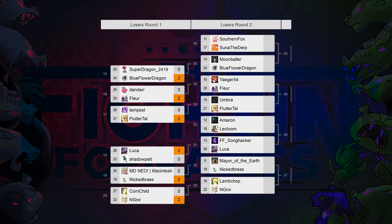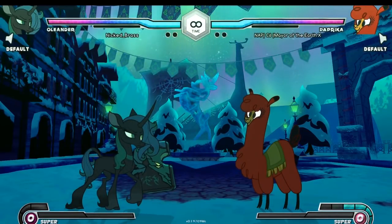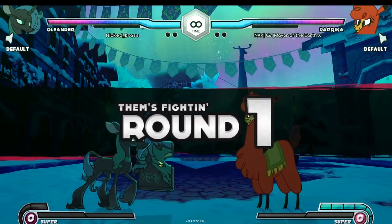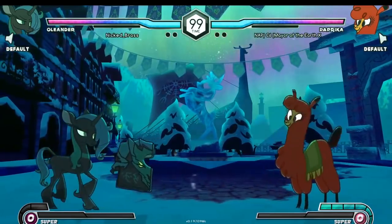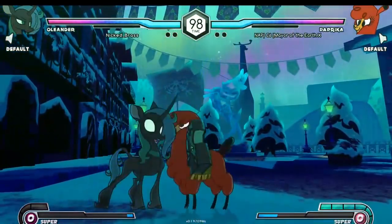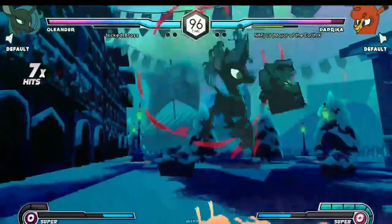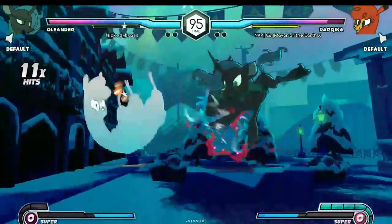What's the next match? Nix versus Mayor. Nix Brass versus Mayor — Mayor is a very strong PAP, and Nix Brass is an up-and-coming Oleander. Mayor gets the low but doesn't convert, and now Nix Brass has the combo pressure. Doesn't jump in — may have been a missed input.